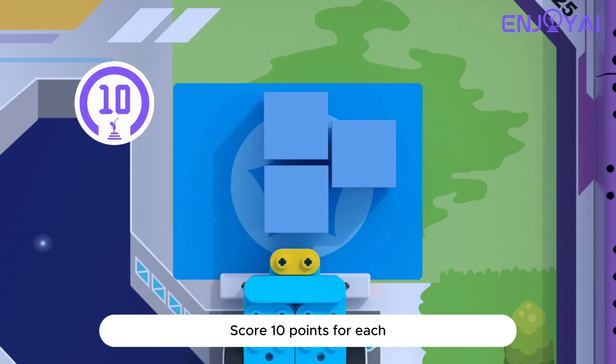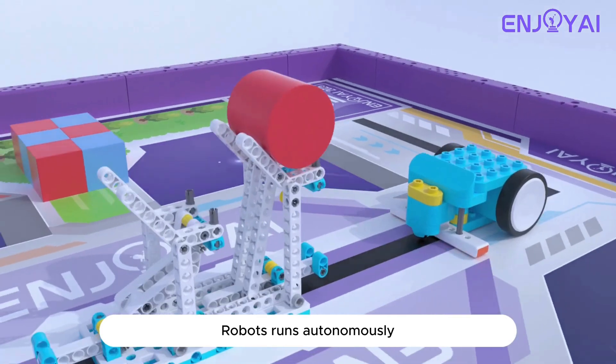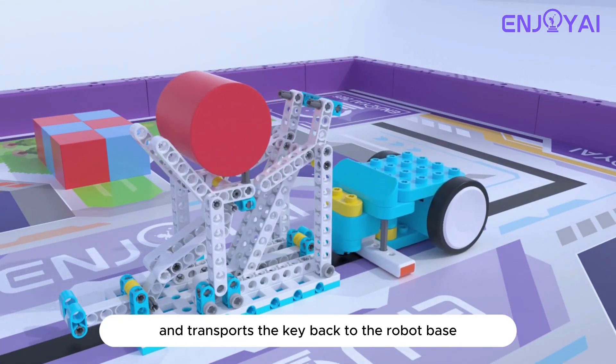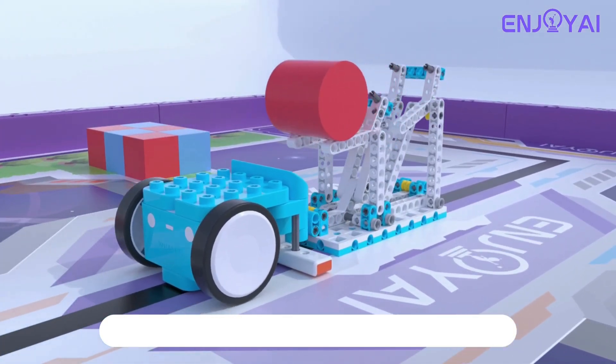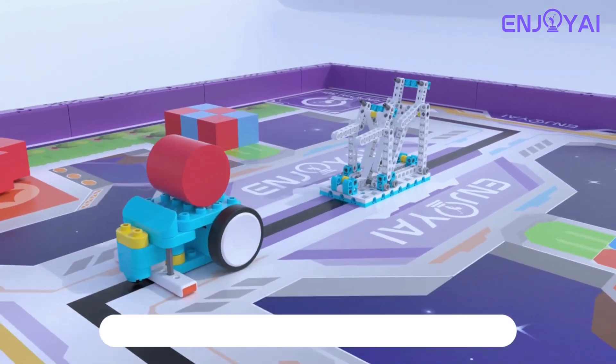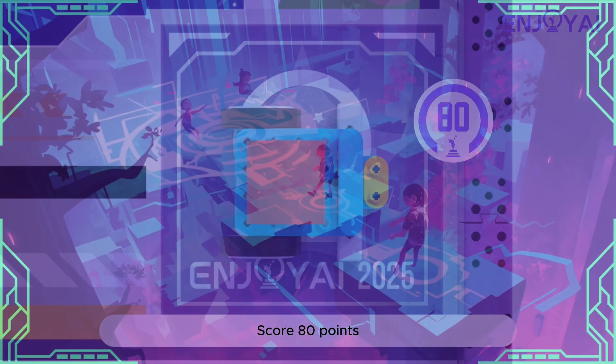To obtain the magical cylinder key, the robot runs autonomously and transports the key back to the robot base — score 80 points.